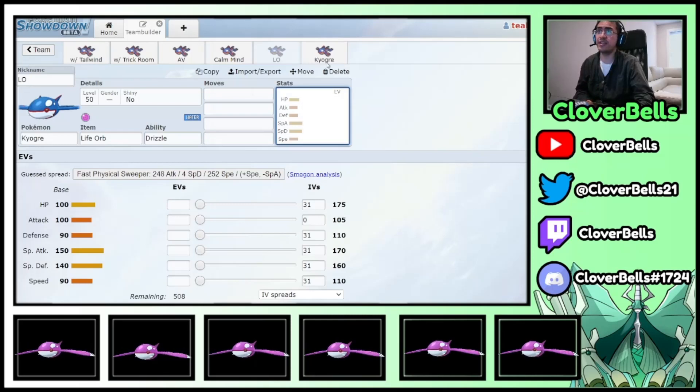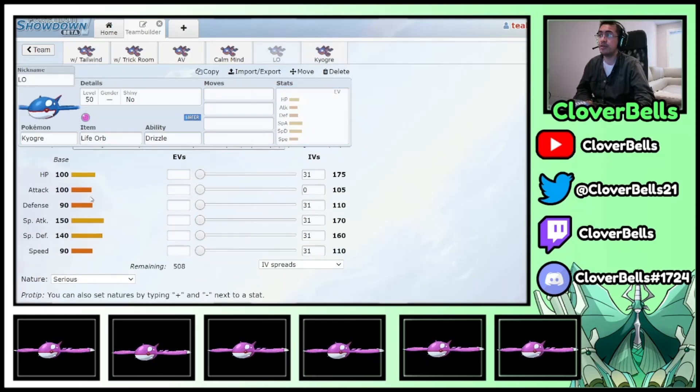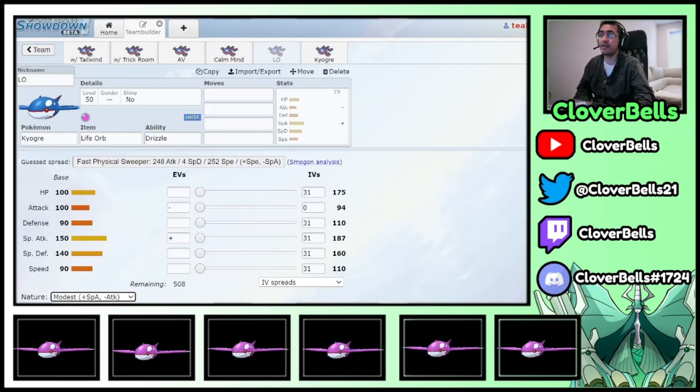Now the Life Orb Ogre — another good Dynamax candidate. The key here is optimizing the HP for Life Orb recoil. Again, you're not fully maxing out Special Attack because you have a Life Orb; you don't need to. You're dealing so much damage already. You want to invest in your bulk.